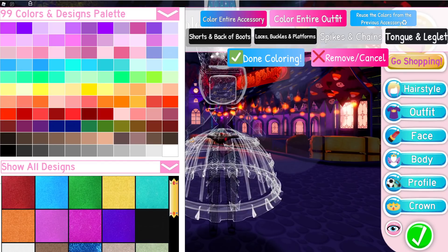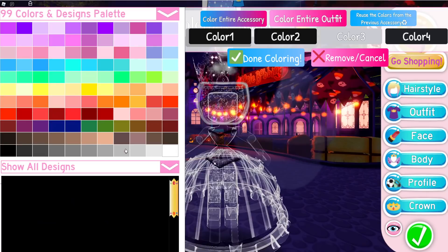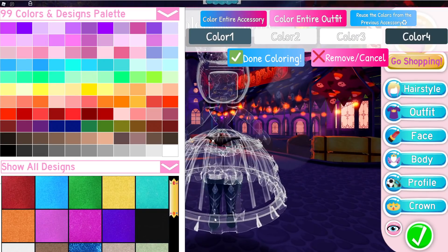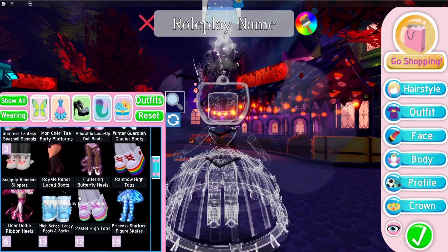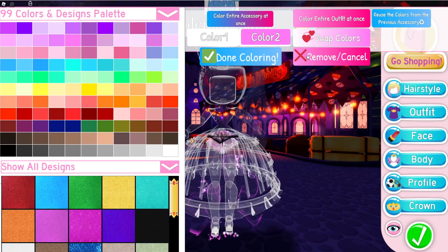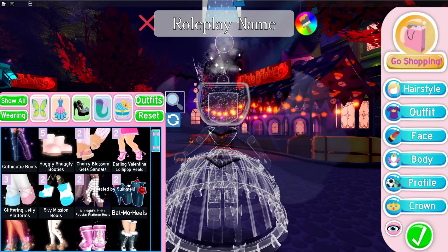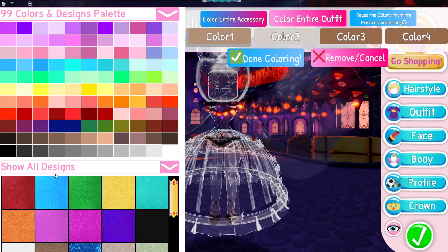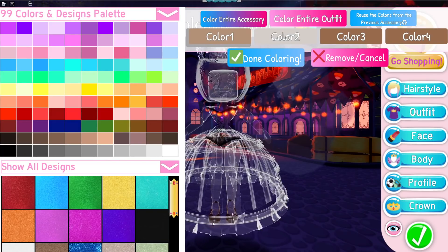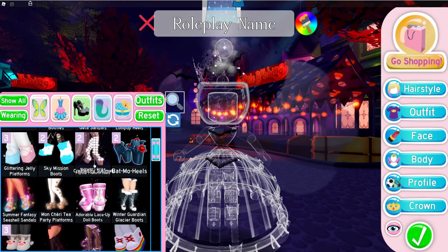The thighs are opaque as well on some items. Winter Guardian — that bit doesn't go fully transparent. I know that these work — I had the pop star boots on. These kind of work except for the bows. So there are a few items that don't quite work with the effect.